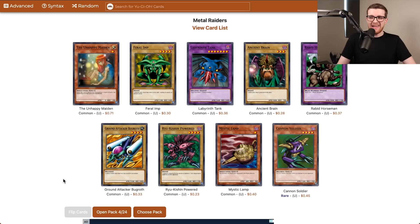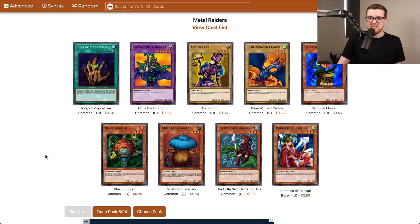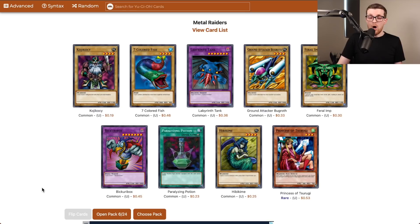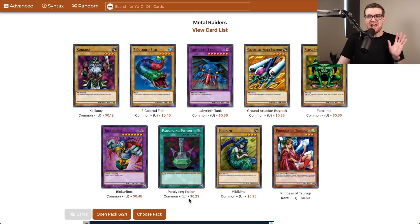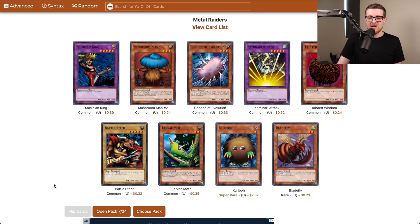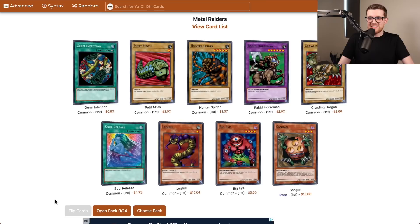Cannon Soldier, whatever. Ryu-Kishin Powered is 1600, which actually matters because we immediately start to power-creep a lot of LOB monsters. Blue-Winged Crown — another 1600 body, can't go wrong. Our first Seven Colored Fish — very happy to see this early on, I want to get a playset. Also Paralyzing Potion: not removal, but it stops Gauge's monsters from attacking, which is very good in a format without much spell and trap removal. A second Kuriboh — come on, Sangan!